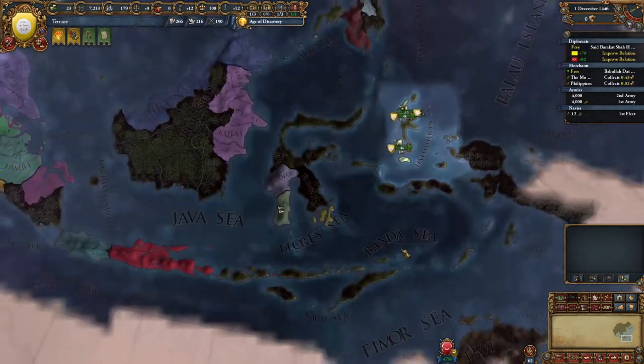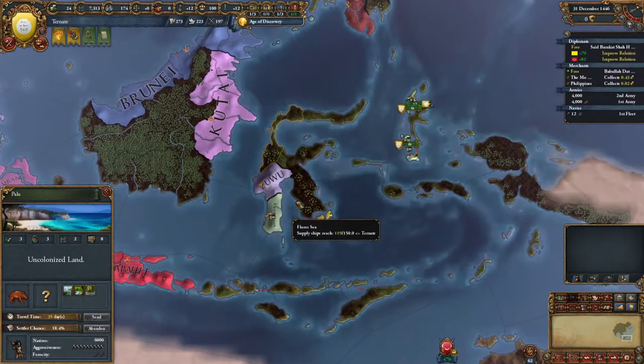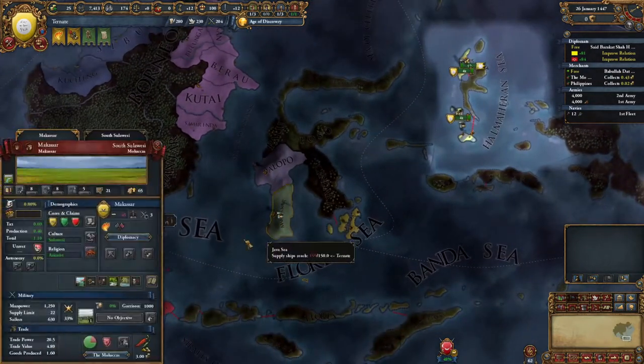Usually we're not going to be able to get any of this land until we get a colonist, to be able to land out here so that we can actually get close enough to make claims. But if we can actually take this province now, it just sets up like a whole new world of opportunity. I just don't know if it's going to be possible.